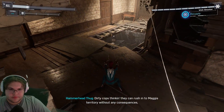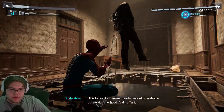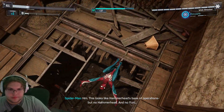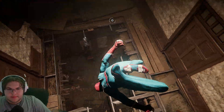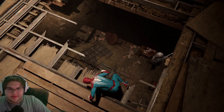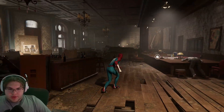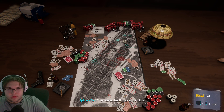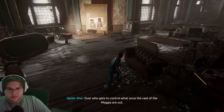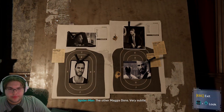Dirty cops thinking we're rushing to Magia terrorists. This looks like Hammerhead's base of operations, but no Hammerhead. And no Yuri. Wow, they were betting over districts — over who gets to control what once the rest of the Magia are out. Good luck with that. New Yorkers love the other Magia Dons. Very subtle.